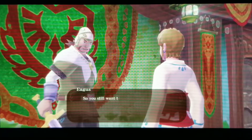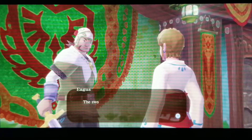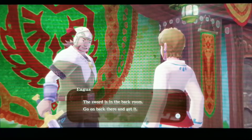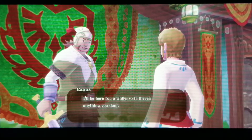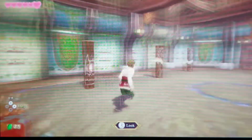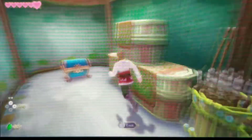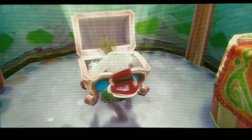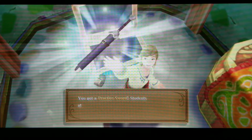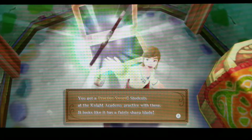We meet the instructor at the sparring hall, who's impressed we want sword practice even on wing ceremony day. He directs us to the back room to get a practice sword. We pick up the practice sword — students at the knight academy practice with these, and it looks like it has a fairly sharp blade.